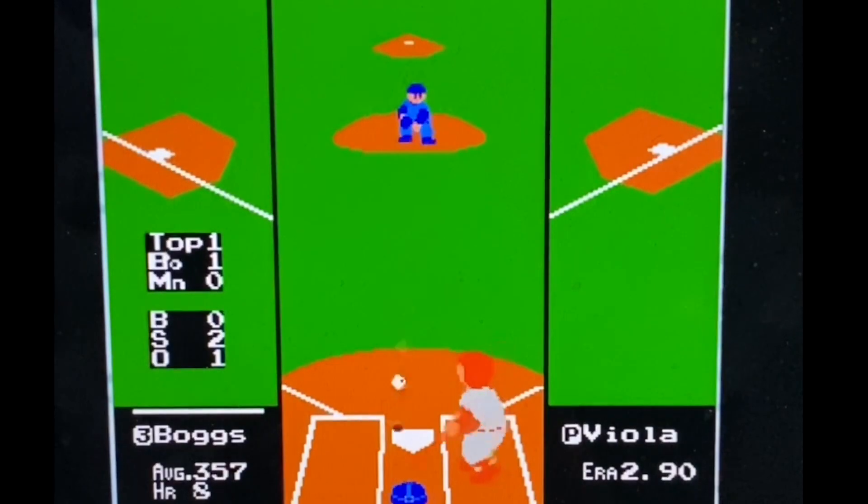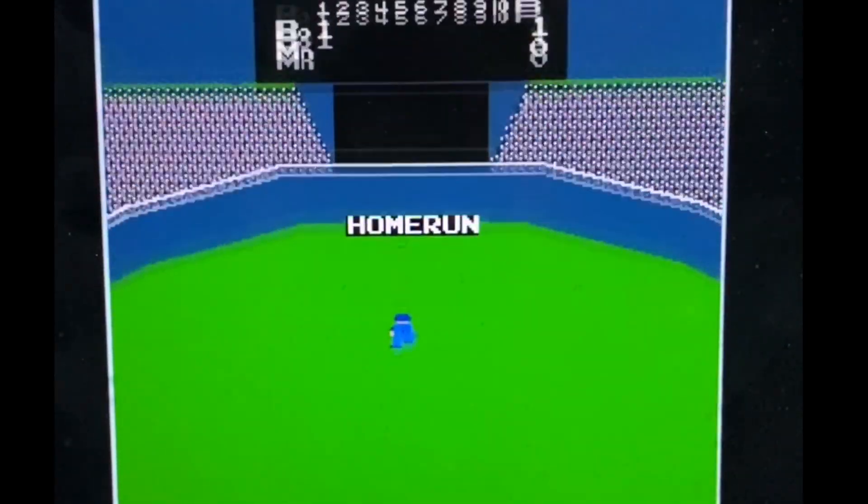Topps knocked it out of the park with this particular product. We have got Major League Baseball debut patches. Starting today, every player making their Major League Baseball debut will wear an MLB debut patch on their uniform for that first game. After the game, that patch will be taken by Fanatics slash Topps, and that patch will be created into the ultimate — Topps' words — the ultimate one-of-one rookie card.